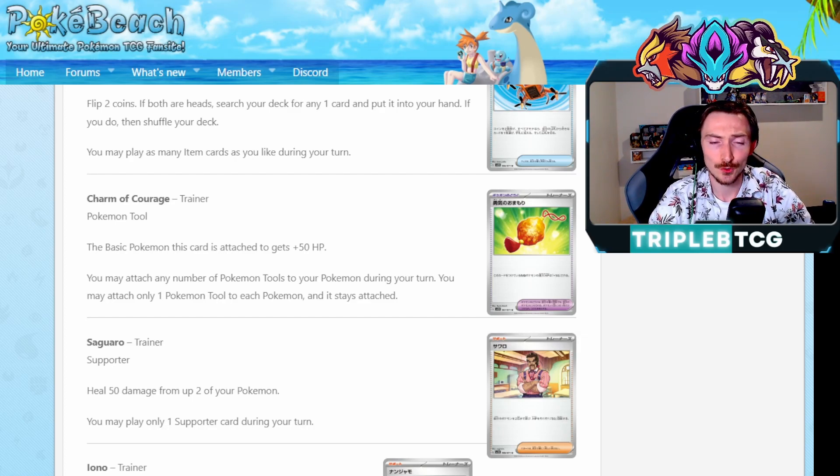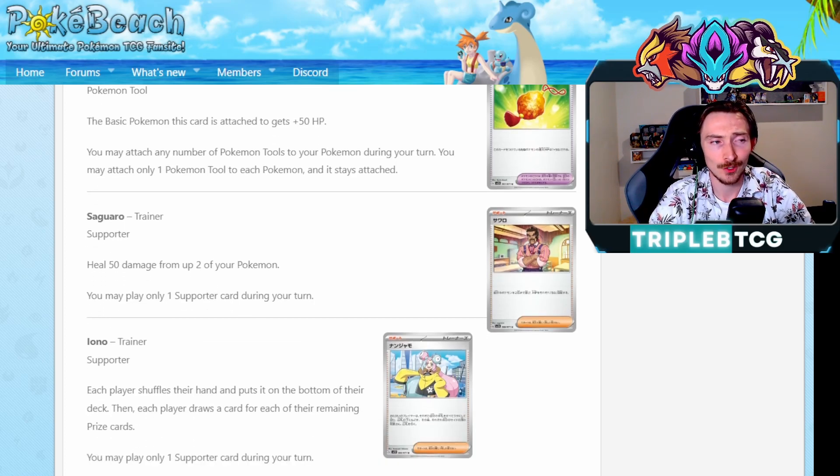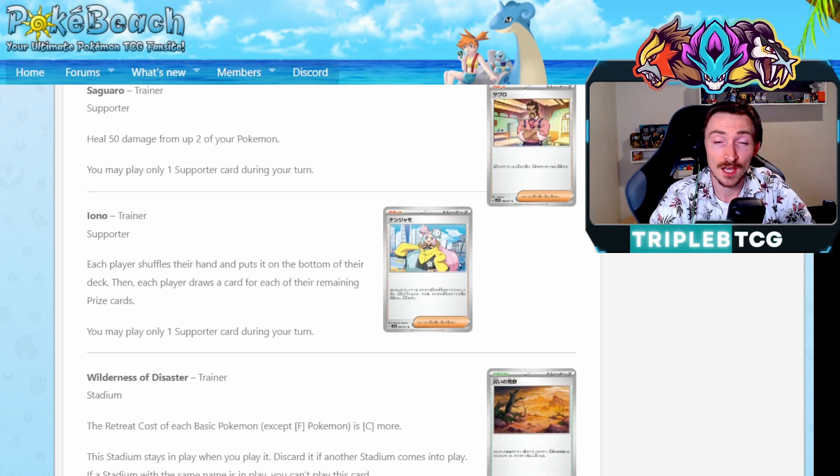We've got Seguro - you get to heal 50 damage from up to two of your Pokemon. Cool. And Iono, which is going to be a staple going forward - everyone's going to need to get probably four copies of this card. Both players shuffle their hands onto the bottom of their deck - it's sort of like N, but with the wording of Marnie to speed up gameplay, which is really handy. Then draw a card for each of their remaining prize cards. So good disruption: early game doesn't really punish you, late game can really punish you. Obviously things like Revavroom and Bibarel can get around this - if you're being put down to a one or two card hand, use Bibarel, get into five cards. And Wilderness of Disaster is the other stadium card we're getting: the retreat cost of each basic Pokemon, except for fighting Pokemon, is one colorless energy more. It's essentially like the opposite of each court.